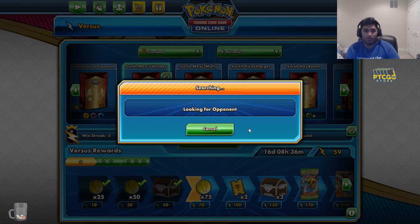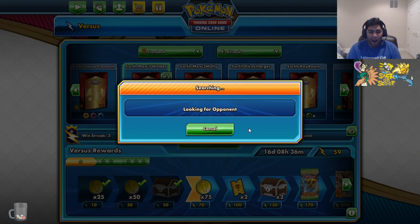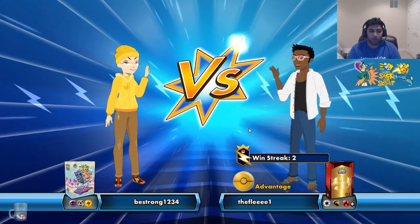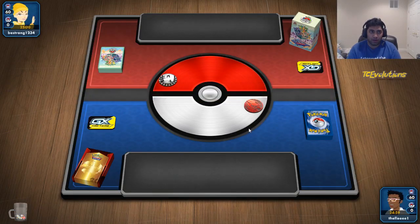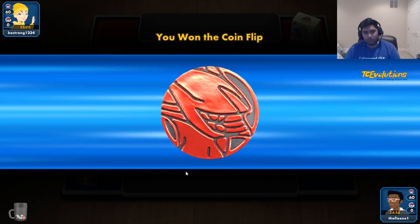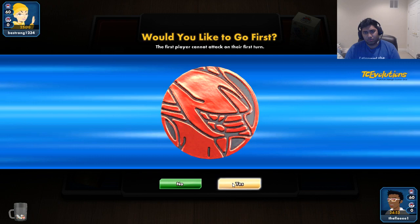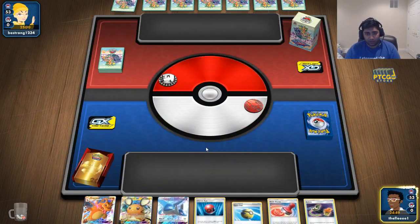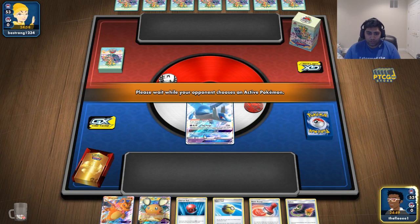He went all in, and he hit everything — because he didn't Volkner for a turn, he just Quick Balled. So maybe he missed a Supporter, maybe he missed Volkner. Psychic, Lightning, Metal — so another Pika deck, probably. I don't know what the Psychic could be. I like to go first — I think going first is still fine because I can get an Attachment done. Lighthouse is a good starter, I have the Cherish, I have a Quick Ball, I have a Dedenne. We're chilling.